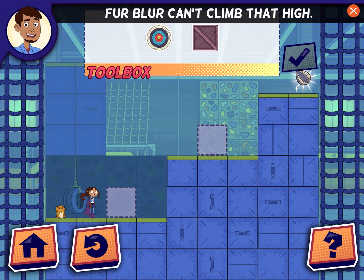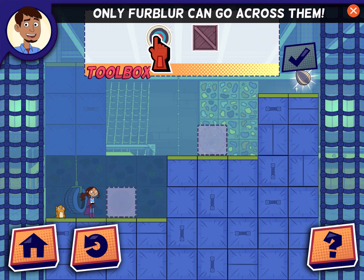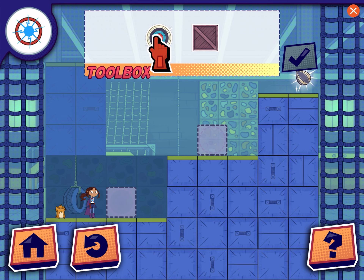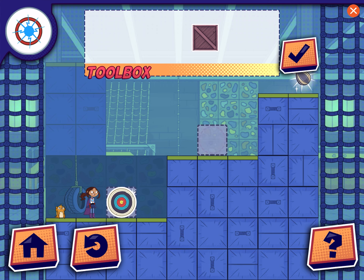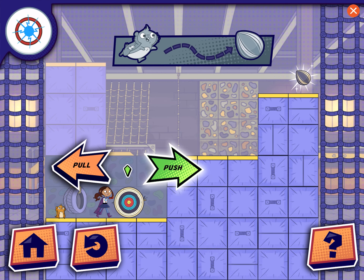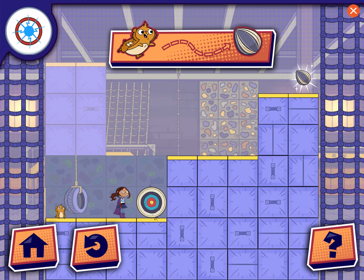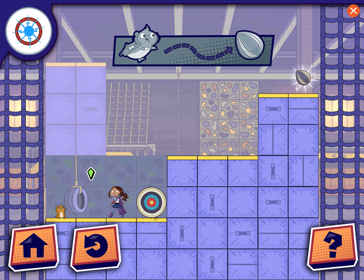Fur Blur can't climb that high. How can you help her? Round objects aren't stable — only Fur Blur can go across them. Maybe... this will work. May be a bad idea. I am going to adjust it.